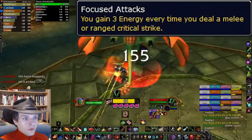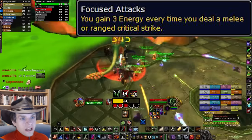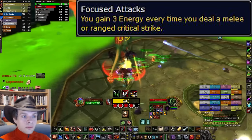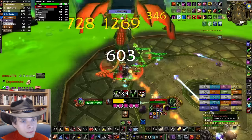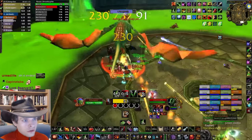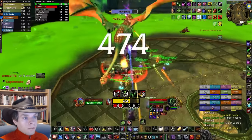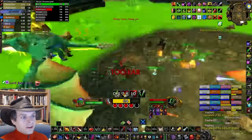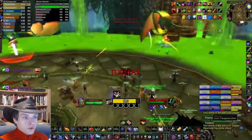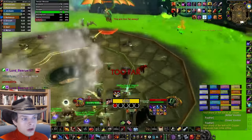The final helm rune, Focus Attacks, was recently buffed from 2 energy per critical strike up to 3 energy per critical strike. This is enough to make it worth using if your critical strike chance is pretty high — around 35% or more is where you want to start considering Focus Attacks. This will require world buffs, consumables, enchants, and party buffs like Heart of the Lion or Grace of Air to get your critical strike chance high enough. If you die and lose world buffs, you should probably swap this rune back to either Combat Potency or Honor Among Thieves.